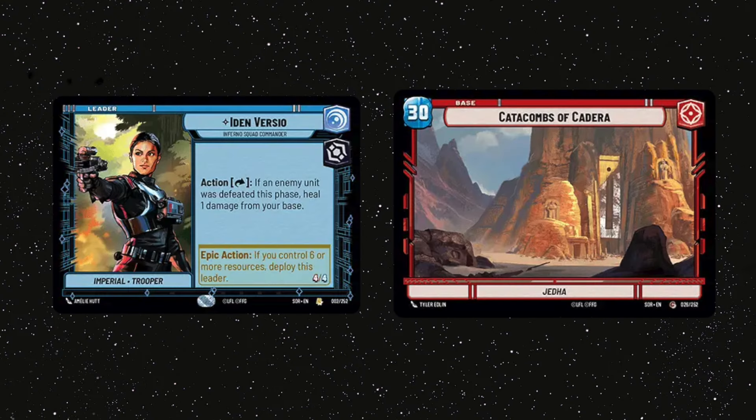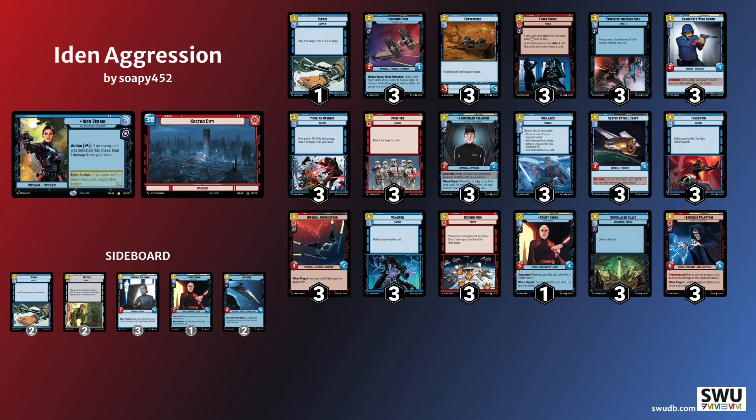My next matchup was against Iden Aggression, or Iden Red, which I won 2-1. Despite feeling okay about control matchups as an aggressive deck, I was still quite nervous going into this one. I knew it was going to be a slog, and unlike Leia and Sabine, my deck is mostly unable to throw down 2-3 units a turn, which makes it hard to get much damage in the early rounds. This was kind of how the first game played out — I played things down, he played single target removal, and we went pretty much 1-for-1, until the mid-game.